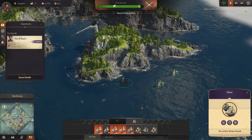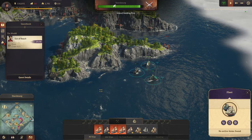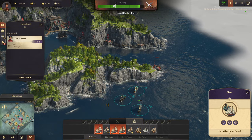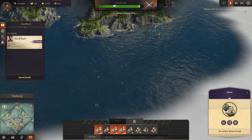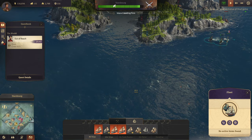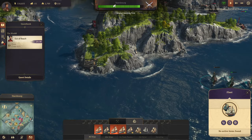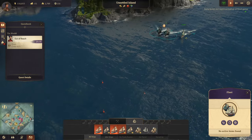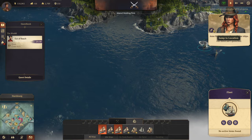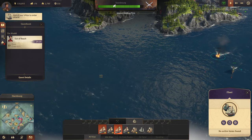Hang on, there's another cannon - can we destroy it? I'm not sure the three of you can do this - no, it's too strong, back out, let's go. I want you guys to return home if you can. We took out one of hers - these things are real tough, they've completely ravaged us. Island holding firm, it definitely is.